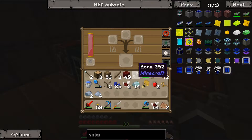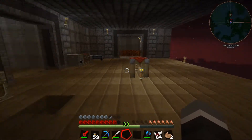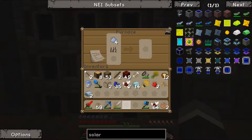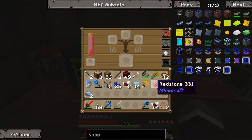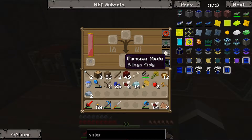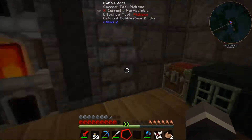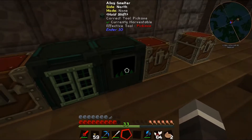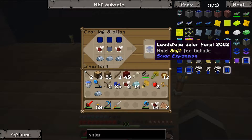So we should be able to smelt this with any luck. IndustrialCraft 2, why can't I smelt that? Maybe it's broken. Oh, it's a furnace-only thing — okay, so I was just being a bit daft. Anyway, now we should be able to go boom and that gives us a leadstone solar panel!